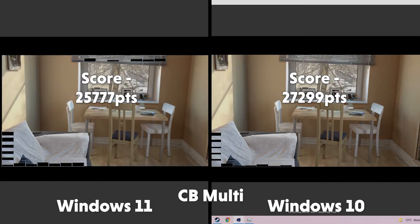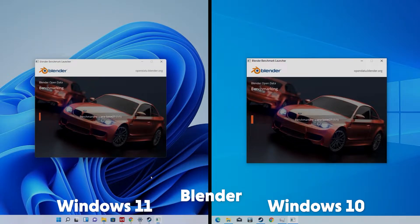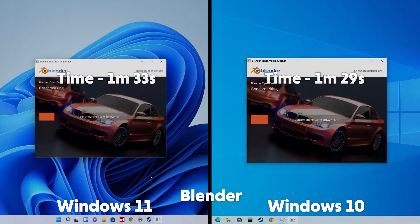That is a massive difference that I definitely didn't expect. Now we're going to move on to some Blender render. As you can see, Windows 10 just slightly nips Windows 11 by a few seconds. The time on Windows 10 being 1 minute 29 seconds and the time on Windows 11 being 1 minute 33 seconds.